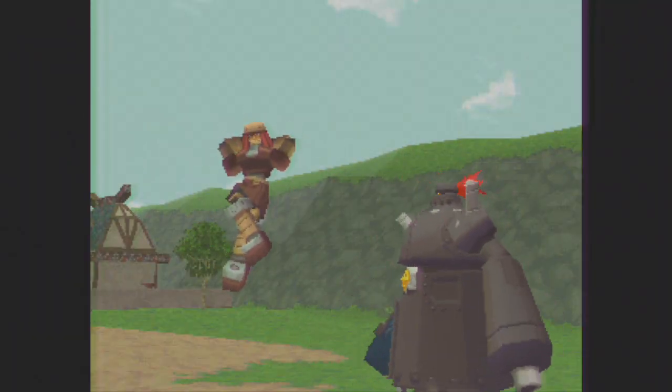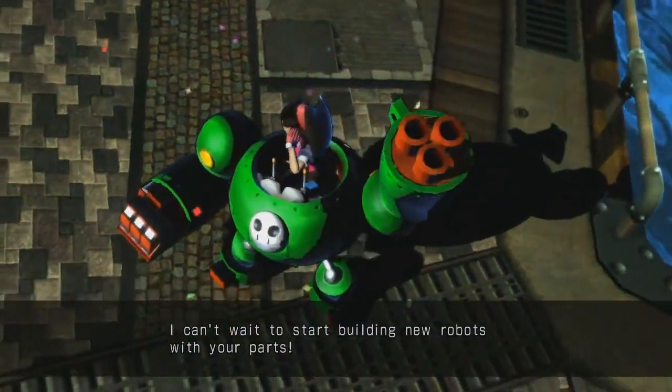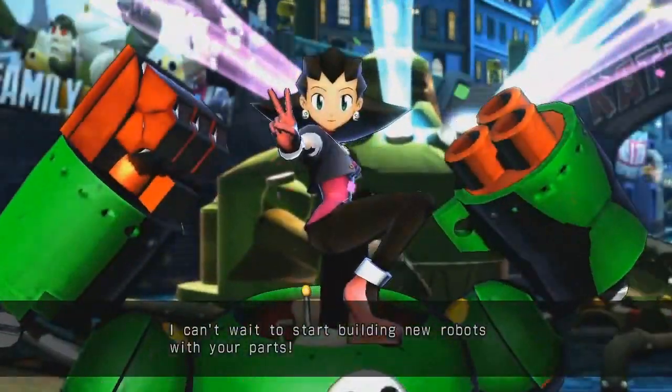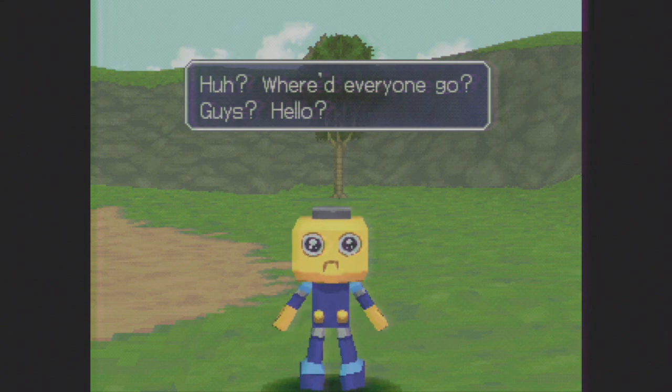Even if you're not familiar with the series, most of you have probably seen references to the game and may not have even known it. Remember this fighter from MVC3? Well, she came from Mega Man Legends. And who could forget these adorable guys from Dead Rising? They came from Mega Man Legends. Even Pyramid Head from Silent Hill came from — actually, don't listen to me, that's a lie.